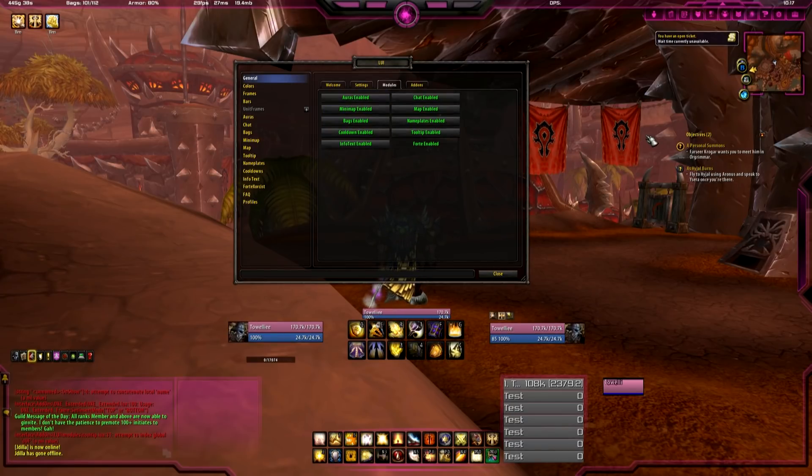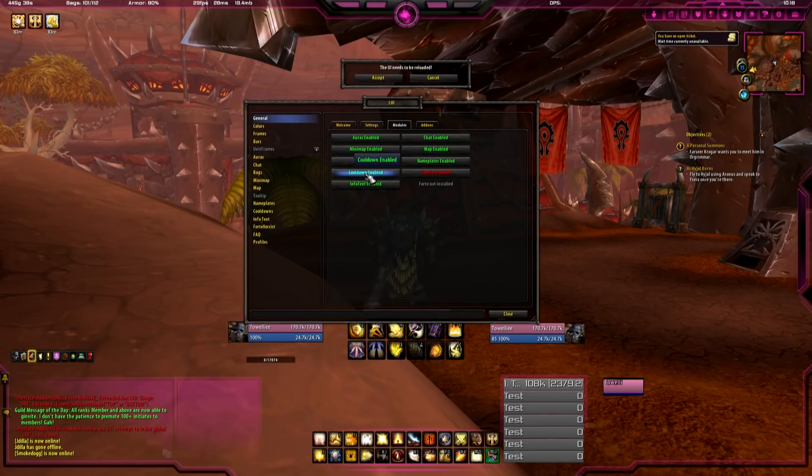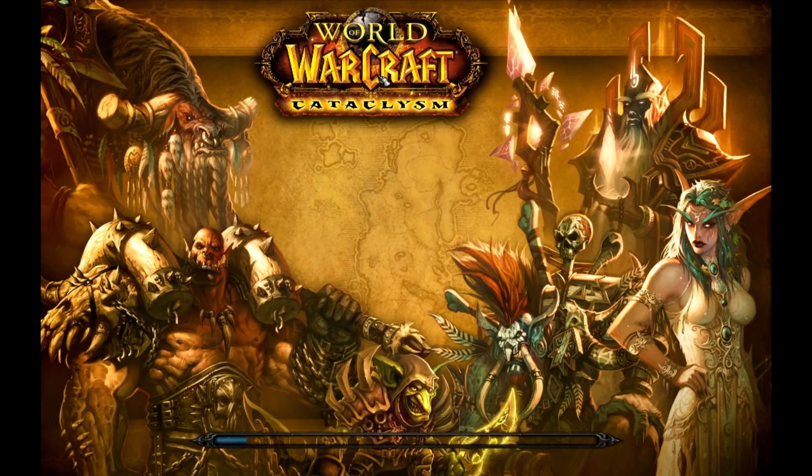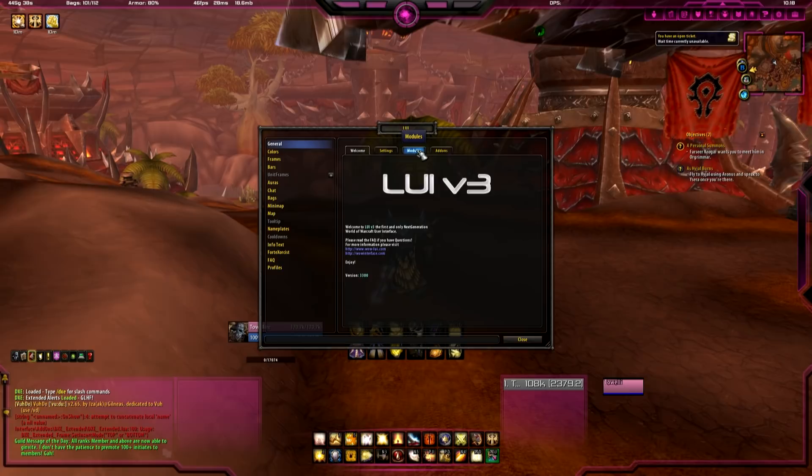LUI has everything in-house — the author created his own auras, minimap, bag, cooldowns, tooltip, nameplates, map, and chat. He made it so you don't have to install all those external add-ons. But let's say you like Tidy Plates, Threat Plates, TipTac, or Chatter — you can simply disable those specific modules. For example, Tooltip: disabled. Cooldowns: disabled, because I like to use OmniCC. Bag mod: enabled — I like their bag mod. Nameplates: we're going to keep their nameplates right now because Tidy Plates has issues with LUI at the moment. So let's do Reload UI. Once you reload UI, the changes should apply automatically — you're disabling the in-house add-ons created by the author through modules.